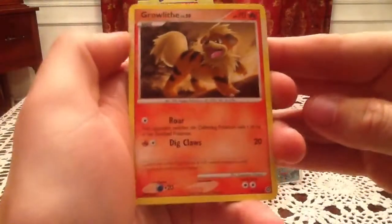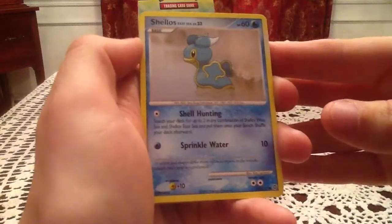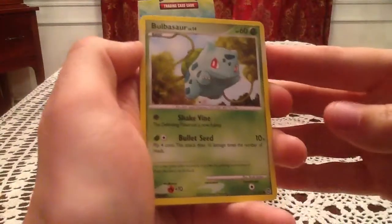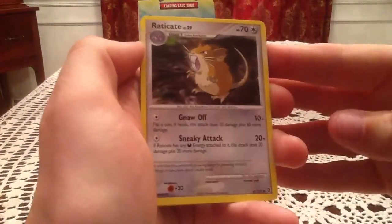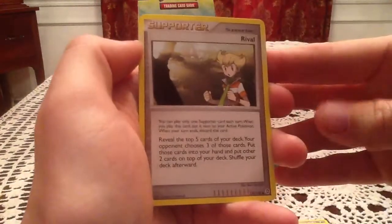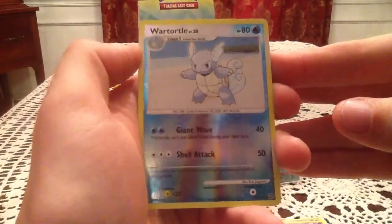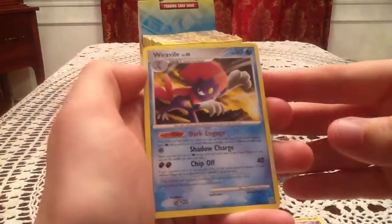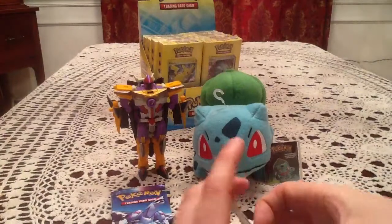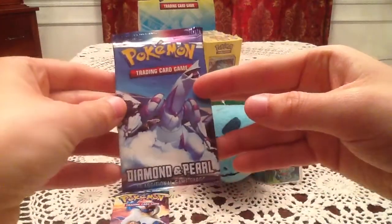Alright, so we have a Growlithe, Spinda, Shellos East Sea, Diglett, Bulbasaur, Raticate, Unknown Z, and Rival. Wartortle is the reverse holo — that's an uncommon reverse holo, very nice. The rare card is a Weavile, which is an unusual water type Weavile. I guess because it's technically dark/ice type, and since there isn't an ice type in the TCG, they made it water.